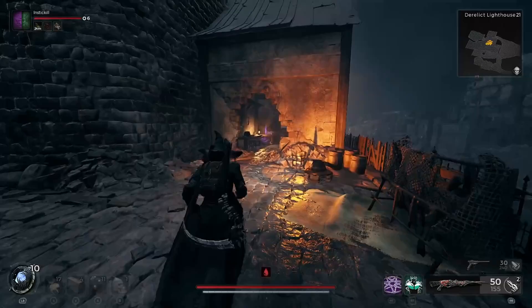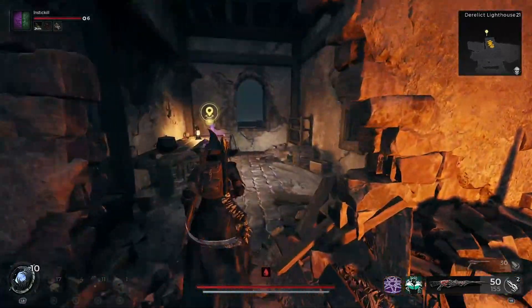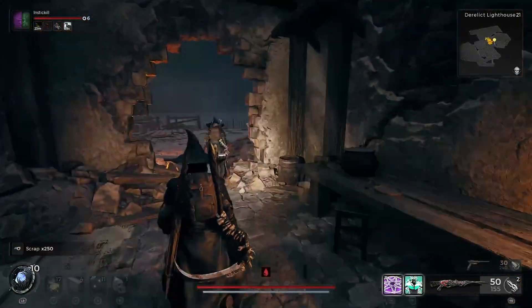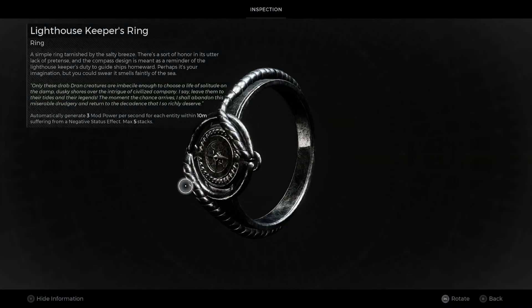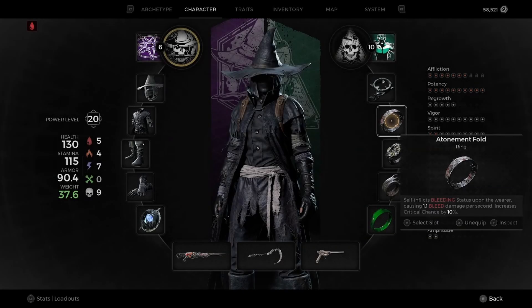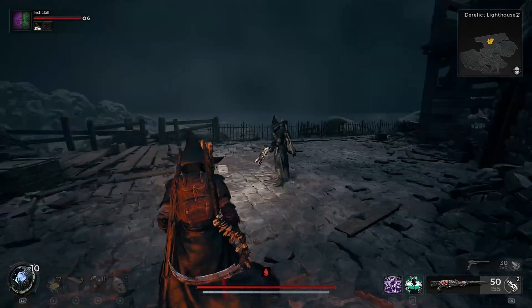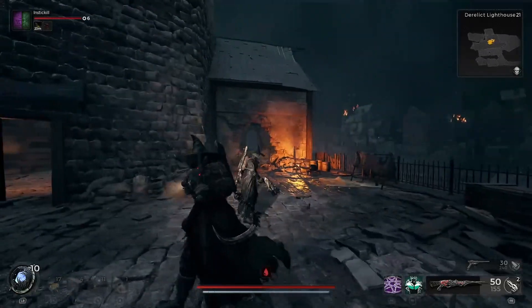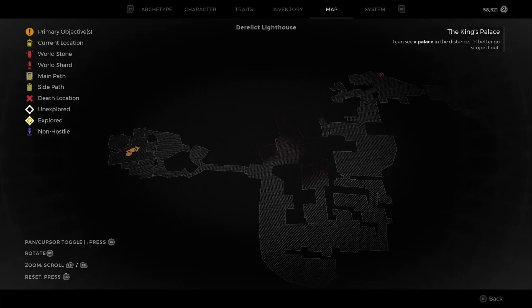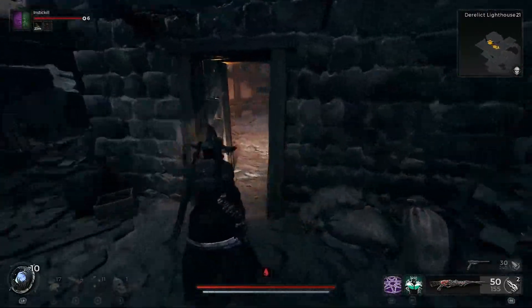Going into the second door at the top is gonna allow you to get the Lighthouse Keeper's Ring way up at the top. The Lighthouse Keeper's Ring automatically generates three mod power per second for each entity within 10 meters suffering from a negative status effect, max five stacks. Once you've interacted with the Lighthouse Key twice, it is removed from your quest inventory, so it's very important that you use it before you lose it.